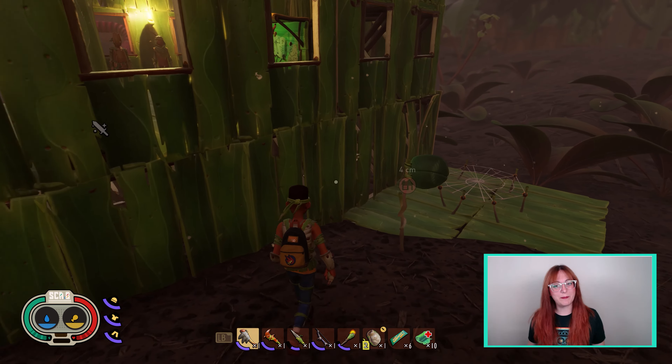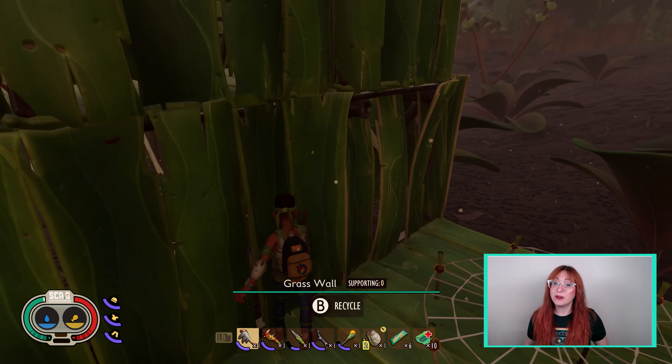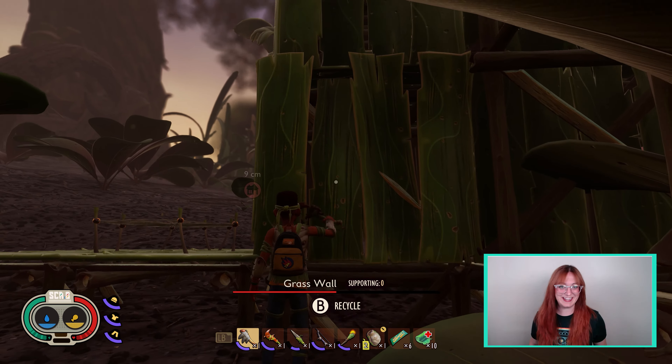Lastly, to make repairing around your base a little bit easier, we've added a feature which will show you which nearby buildings need repairing when you pull out the tool. Time to get to work!